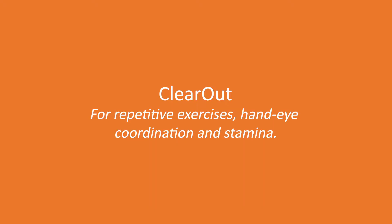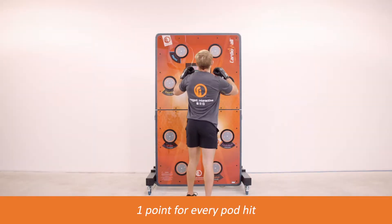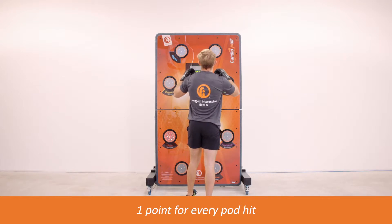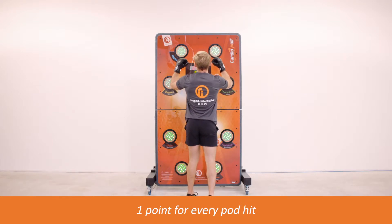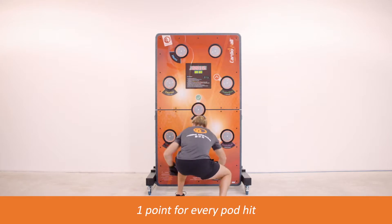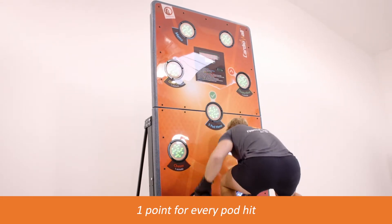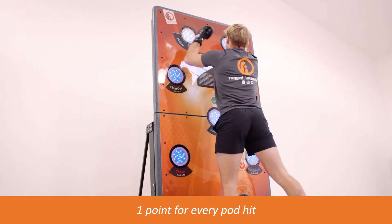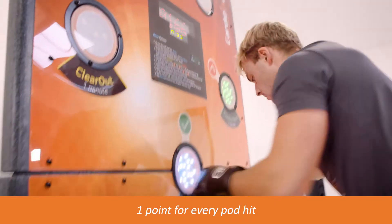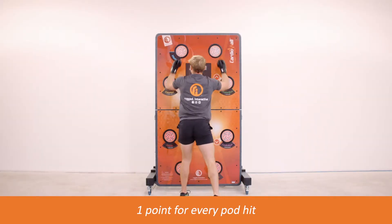Clear Out is especially popular for training routines and circuits. All pods on the Cardio Wall will appear green. As each is hit, it will go out. Once all the pods have been turned out or cleared, the pods will reappear in blue. Once all the blue pods have been cleared, they will then reappear as red and so on back to green. The aim is to clear as many lit pods as possible within the given time limit. Every lit pod hit results in a score of one point.